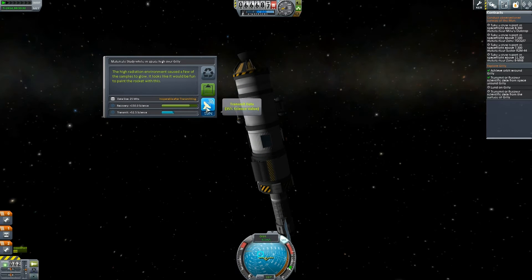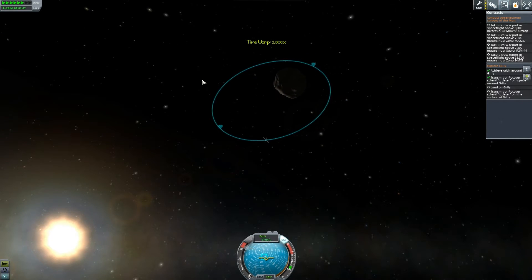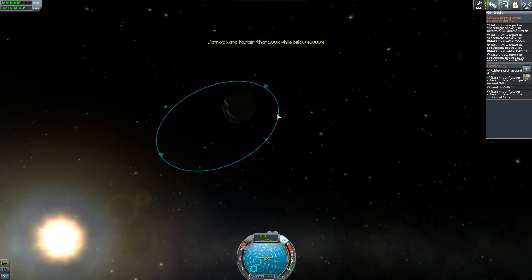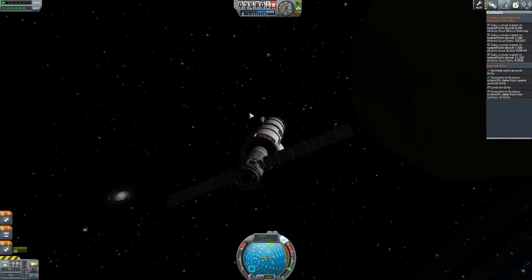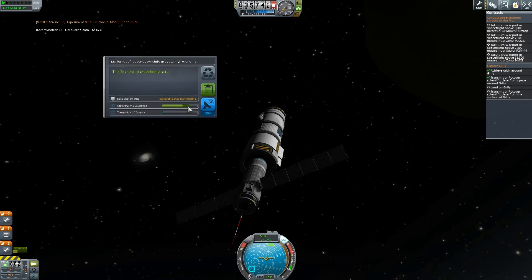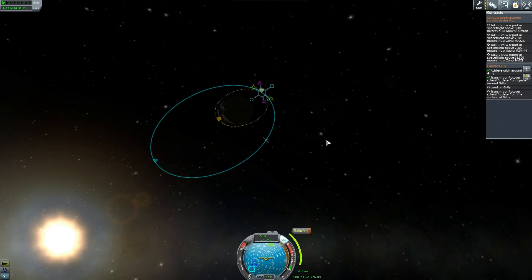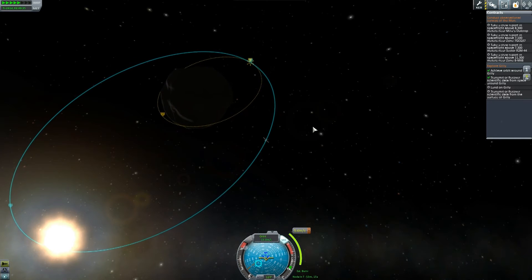We're going to get a material study while in space, high over Gilly, which gives us loads and loads of data, but I'm not going to do it just yet — I want to save this for when I land. I wanted to make sure I land on the light side. I kept checking how much data I can get, and this looks like the highest amount. I've got a full complement of available scientific research instruments on my rocket: the Mystery Goo, the Science Junior, the Temperature Reader, and the Pressure Measurer.